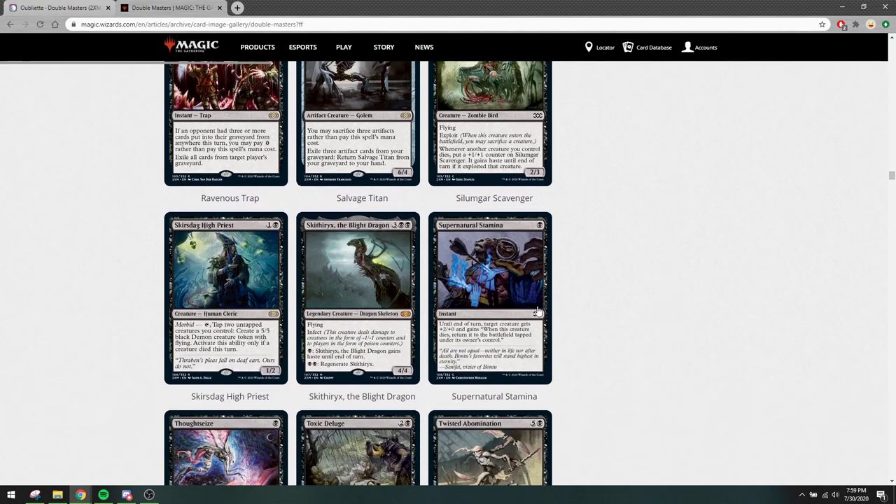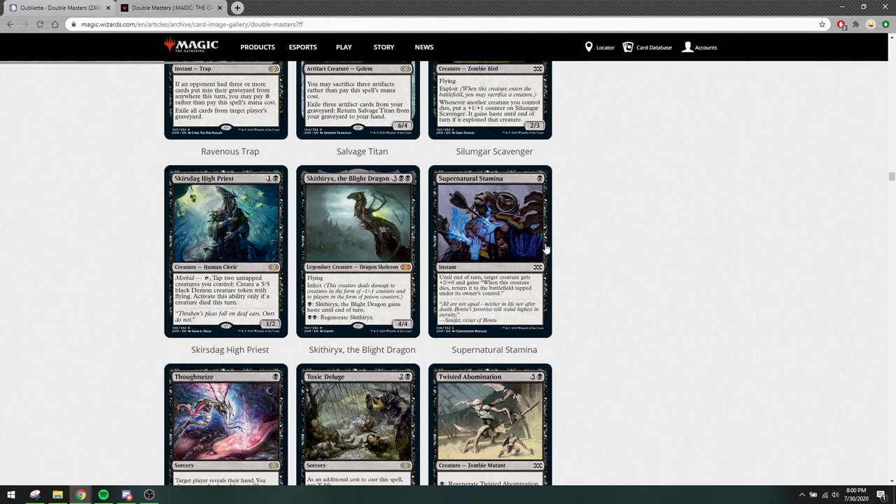Supernatural Stamina has already been reprinted a couple of times. This card sees some Pauper play every now and again — you can do some tricks with it because when this creature dies it returns. This means it's like undying — if the creature has ETBs or dies triggers, they trigger again. So it's better than regenerating since that doesn't trigger anything. This card is good for that reason — I really like this card in limited and all that.